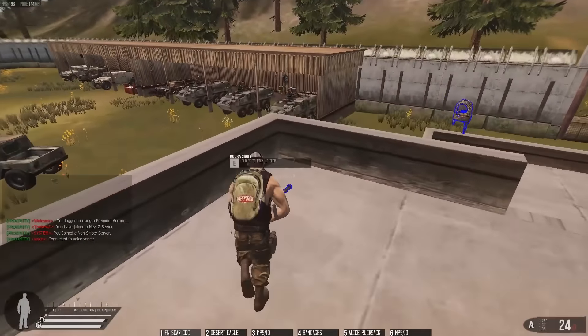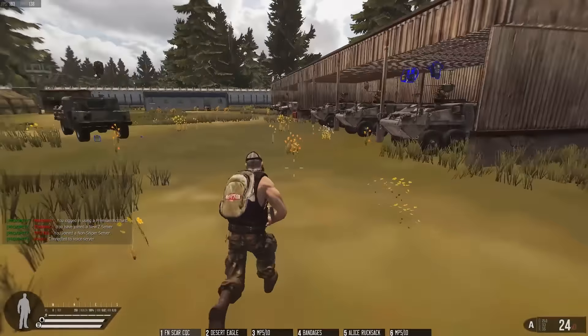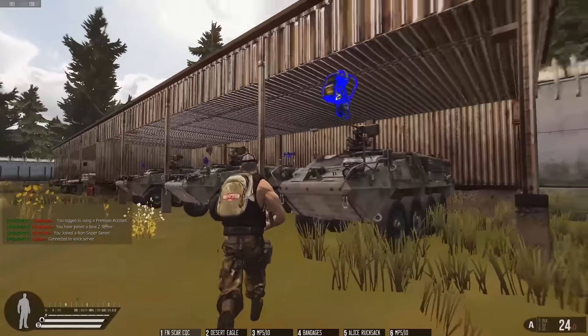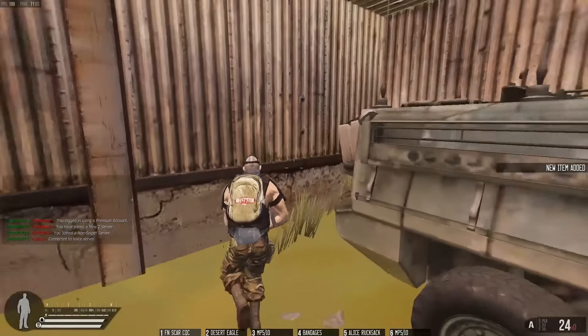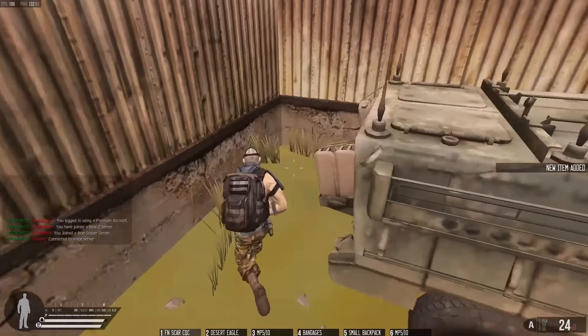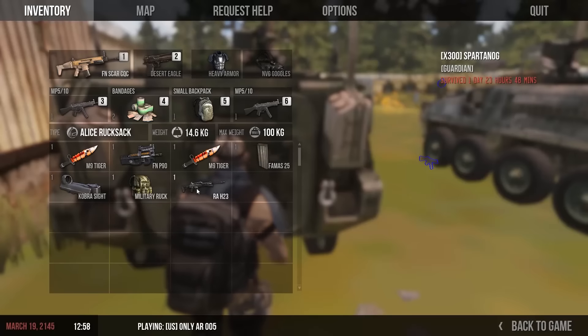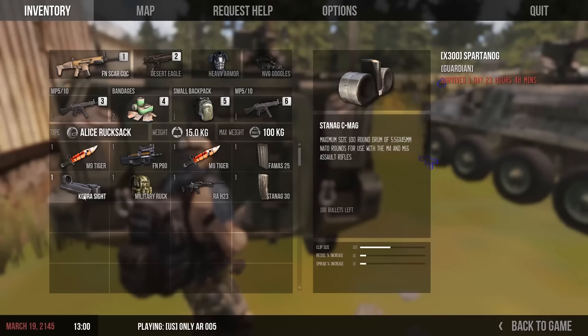Now I'm going to show you some loot. Look at that — I found super armor right at the entrance. There's some good stuff right here. I'm going to show you a thing or two. We're going to loot the hell out of this place now.